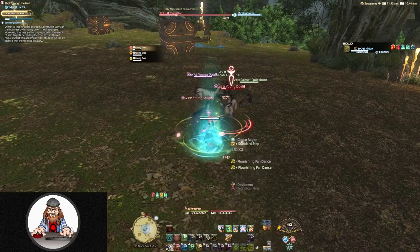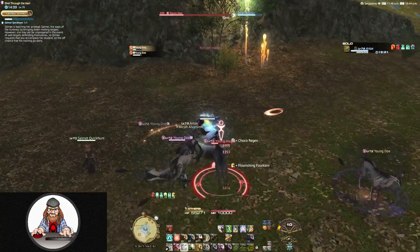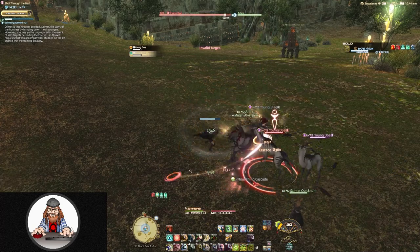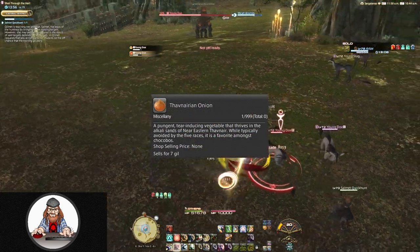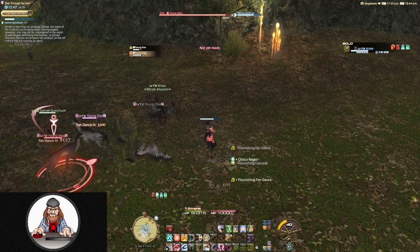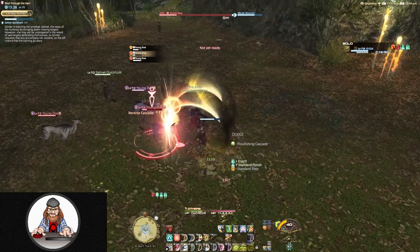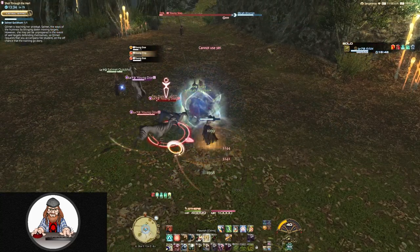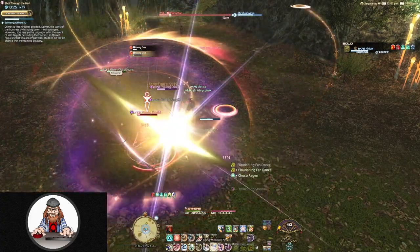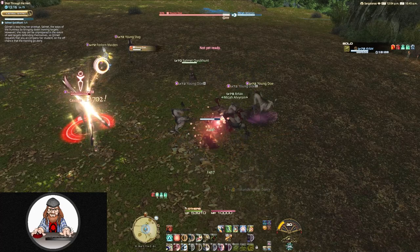Your chocobo will initially cap at rank 10, but don't worry — the max rank is 20. After your chocobo hits rank 10, you'll need to use a Thavnairian Onion to break the rank cap, and you'll need one for each rank thereafter, so 10 total to reach max rank. These onions are available on the market board, but if you have access to a garden you can also grow them. Start early though — you need to crossbreed a few other plants to get the onion seeds, and then the onions themselves take about 10 real-life days to grow once planted.